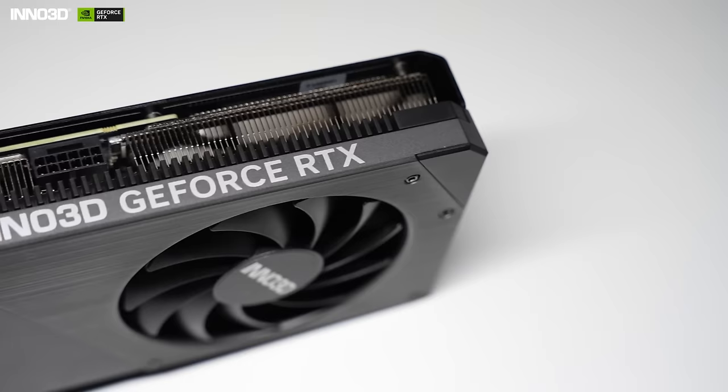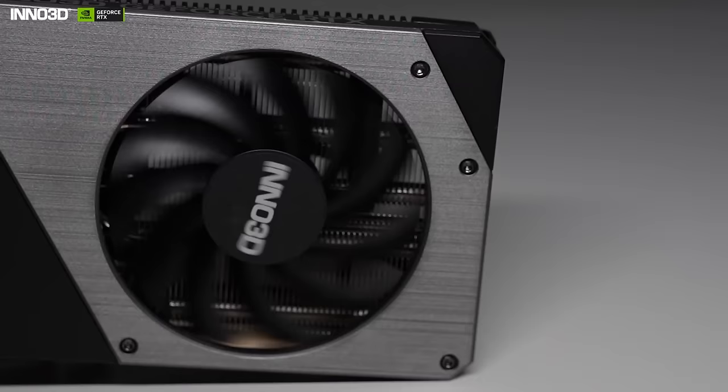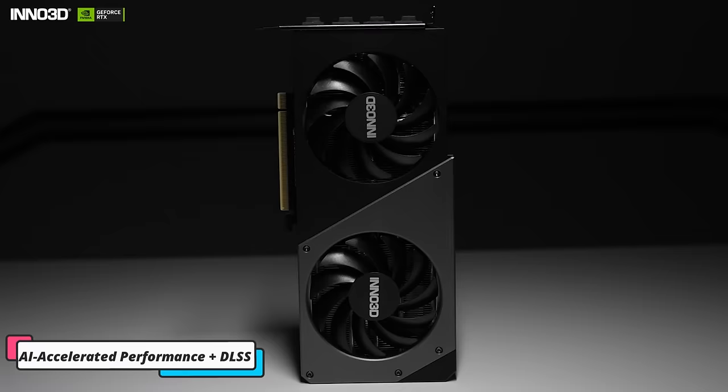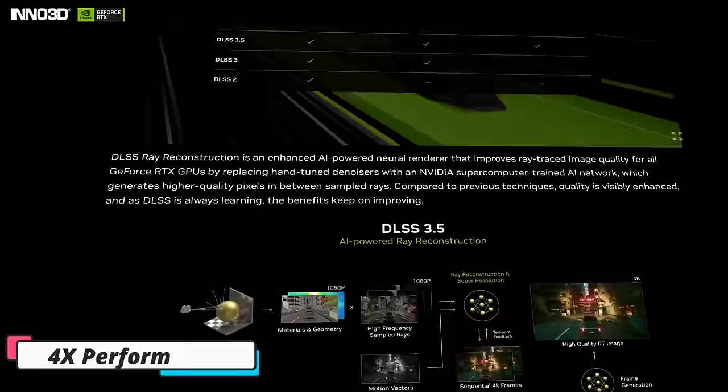Now let's take a closer look at this powerhouse of a GPU. This GPU stands out because of its small form factor — imagine a 4070 GPU in such a small size. This GPU is perfect for computers with a smaller case. Despite its size, this GPU looks absolutely pleasing. With its ultra efficient NVIDIA Ada Lovelace architecture, you get super fast ray tracing, AI-accelerated performance with DLSS, much better FPS, and much lower latency. This is not just to do with gaming — it's a big advantage even in terms of streaming.